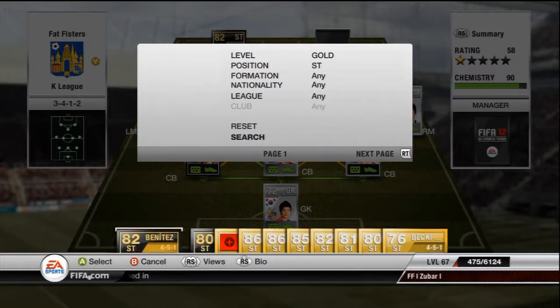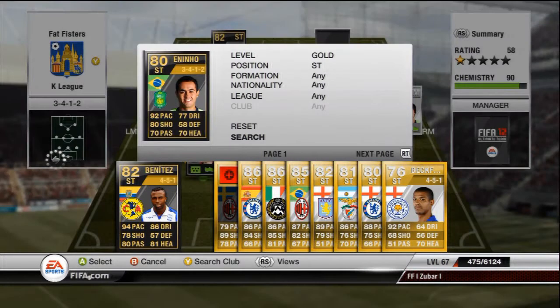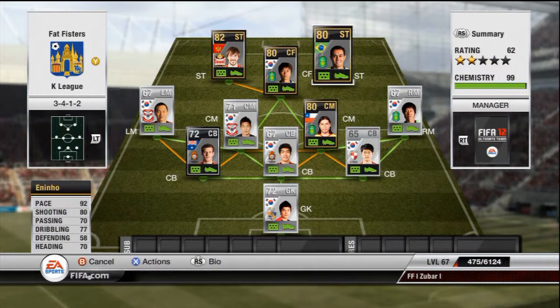The last striker to round this team up is inform Maninho — the best player on this team by far. 92 pace, 80 shooting, 77 dribbling, 70 passing. He hasn't got really very good stats, but my god he is a beast — such a quality player, I would really recommend him. Definitely the best player on this team.